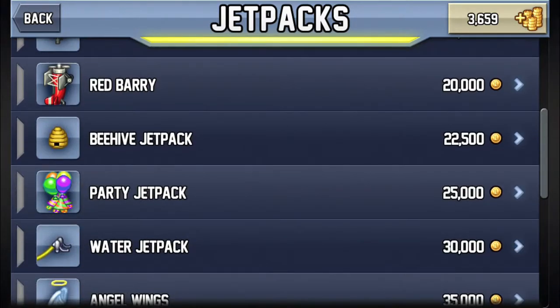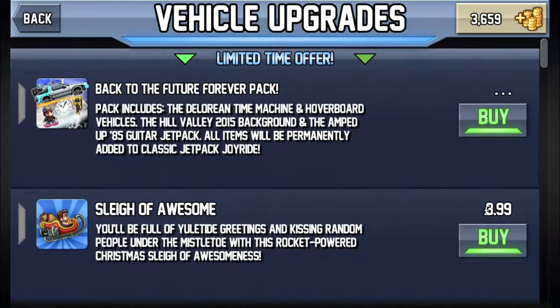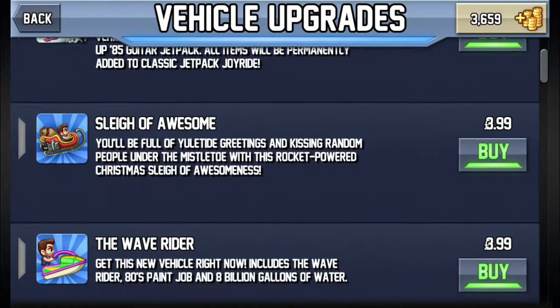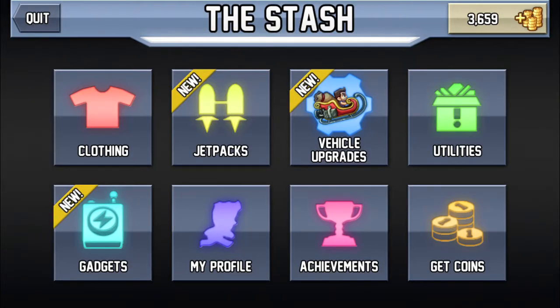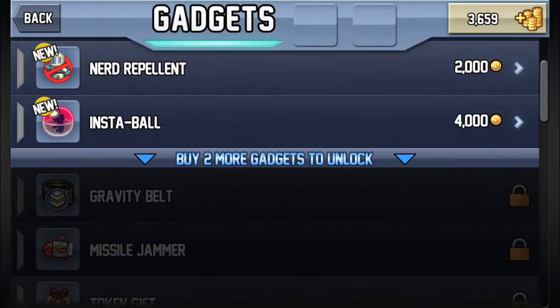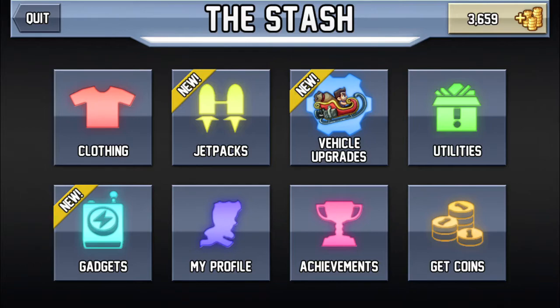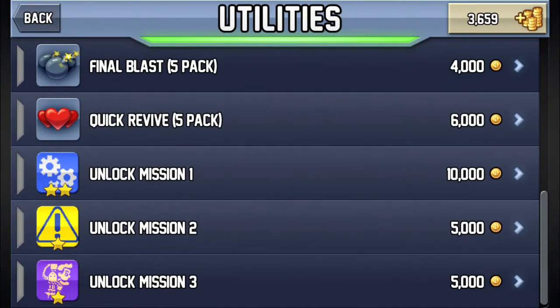I mean, who'd want to do that now? But obviously you can do that — it is an option. That was the stash of Jetpacks you can get, different unlockables. There are different versions of vehicles like Slay of Water, Christmas, Wave Rider — that's all kind of wavy. And you can also get things like utilities and gadgets as well. These are extra gadgets you can buy, kind of power-up bonuses that you can use in the game itself to get further, quicker, and without using as much energy.